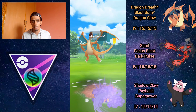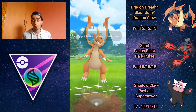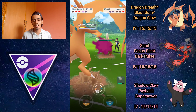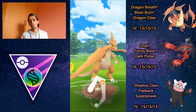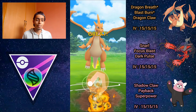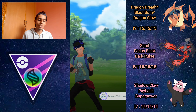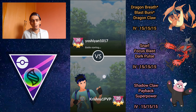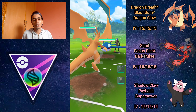Lugia comes back in. We have shield advantage so I safely shield and go for the Blast Burn as soon as I get it — I don't want to over-farm since we're taking damage from Dragon Tail and Mega Charizard Y is a bit glassy. Lugia goes out, Mamoswine comes in — absolutely perfect. Blast burn sends that woolly mammoth back to extinction, nearly one-shotting it. Charizard takes the win — essentially a one-versus-two-and-a-half sweep.